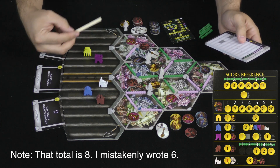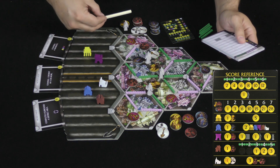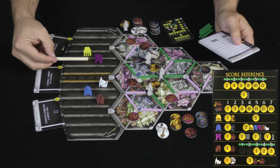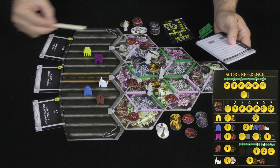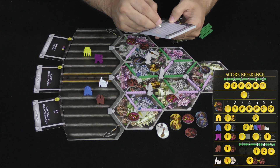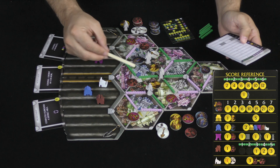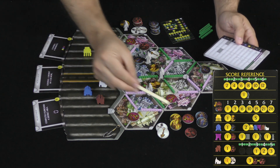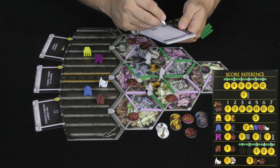The purple building: I control it, so I get one point per purple token, plus one point per statue, one point per achievement, and one point per space towards me from the center. I have no purple tokens, no achievements, one statue, and two spaces towards me, for three points total. Brown is my opponent's — one point per brown token, plus they score the longest road again at fewer points; with one token and a length of three, they get two points total.